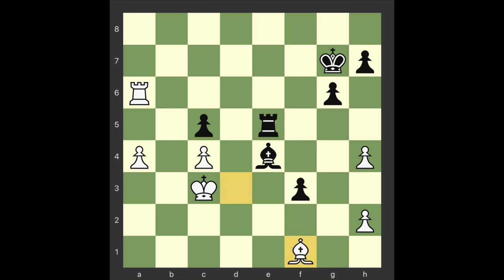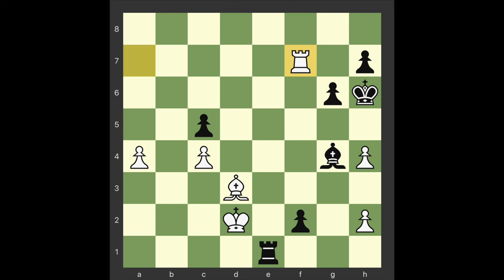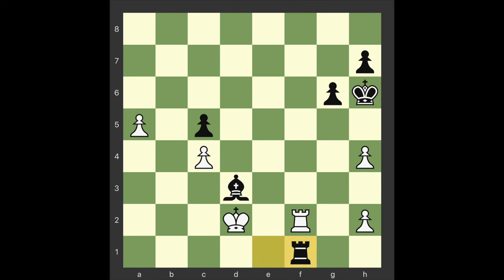Rook a7 check King h6 King d2 F2 Bishop e2 Bishop g4 Bishop d3 Rook e1 Rook f7 Bishop f5 A5 Bishop takes d3 Rook takes f2 Rook f1 — black forces an exchange of rooks, after which the bishop stops the a-pawn from g2.